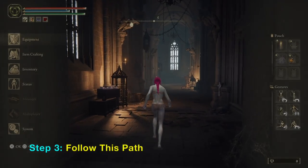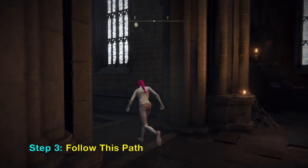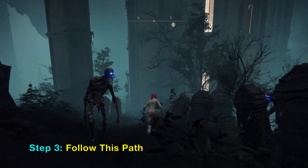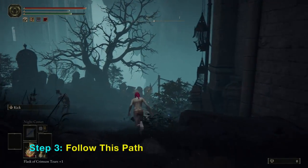First you want to remove all your armor and all your weapons — this is required for the secret technique. Then what you want to do is follow this path. You are next to these skeleton-like entities in a graveyard setting.